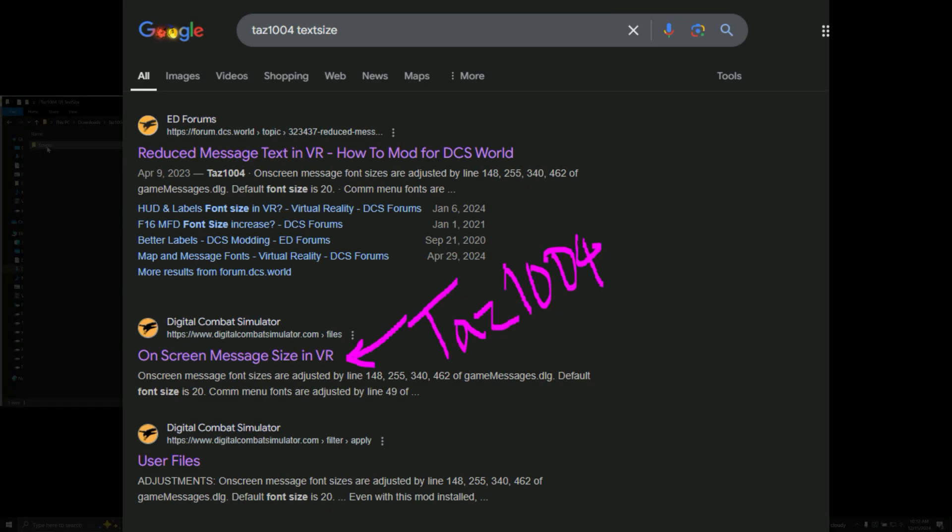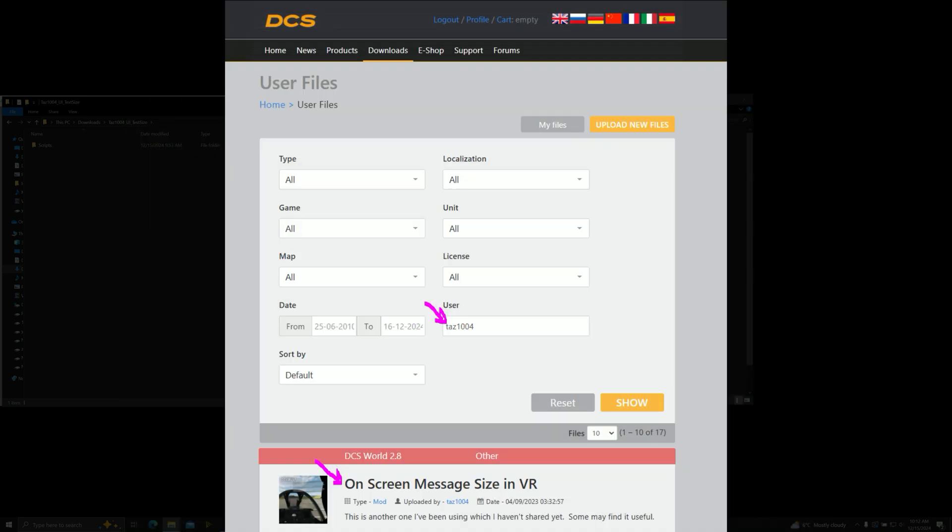To get it, search in Google for Taz1004 and then the second word text size. The third or second link from the top should take you to the user files where you can also search for Taz1004 under users, and the first link below should be On Screen Message Size in VR.